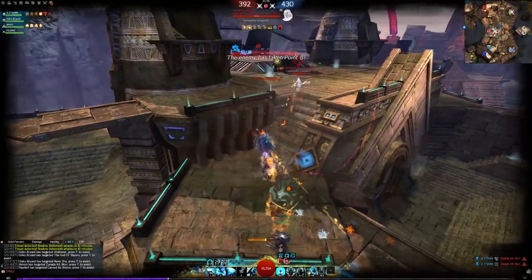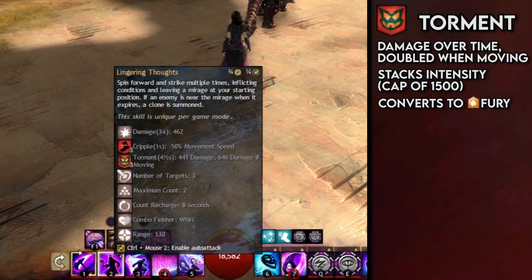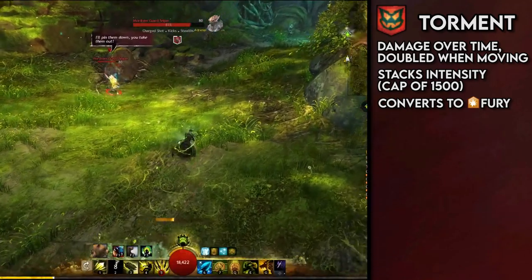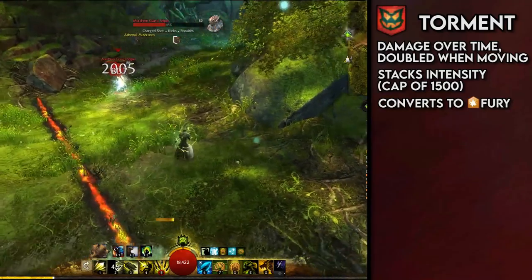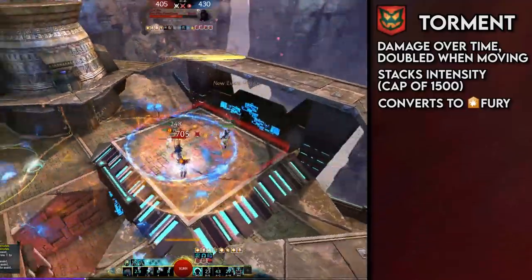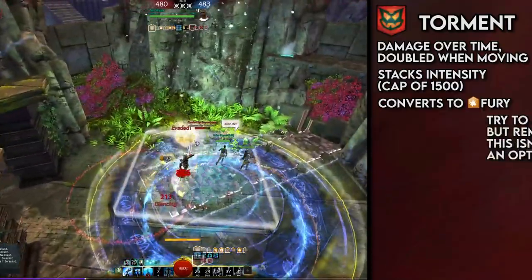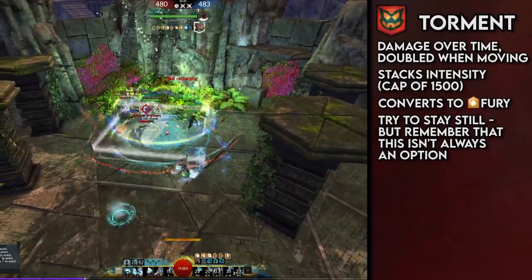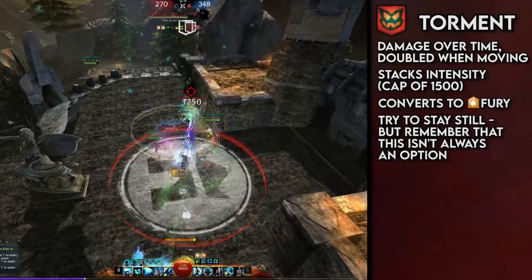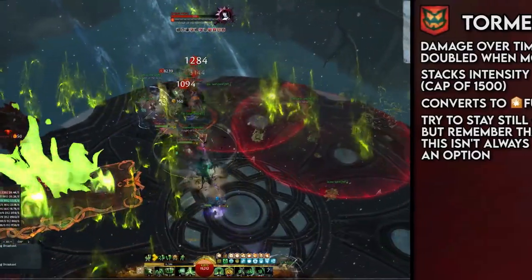Conditions were so popular in Guild Wars 2 that the developers added a new one after release: Torment. Similar to Bleeding and Burning, it does damage every second per stack, but with a twist — the damage is doubled if the unfortunate victim decides to move. Given how important movement is in Guild Wars 2, this puts your enemies in quite the conundrum: avoid movement and risk getting demolished by more attacks, or run away but take significantly more damage. Red lines attack the player's ankles to indicate this horror. Torment is particularly powerful in PvP, but there are plenty of monsters that like to run about, and even certain bosses are susceptible to moving around too much for their own good.